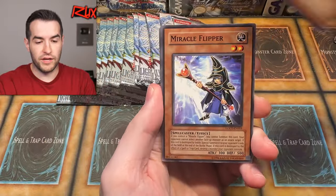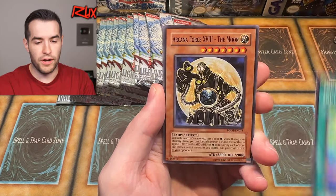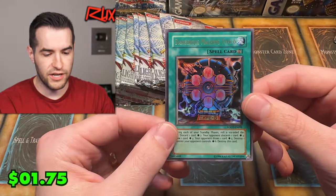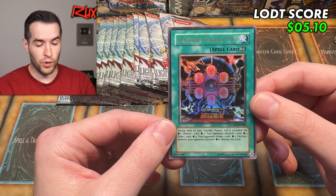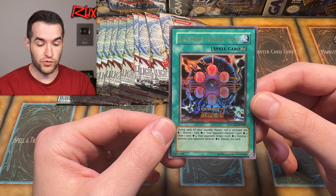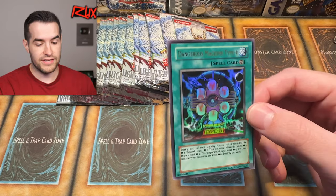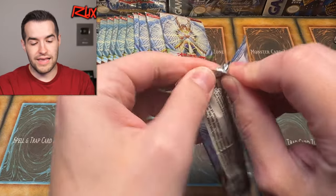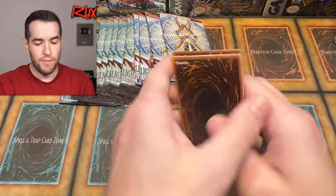Next European pack: Jane Lightsworn Paladin, Miracle Flipper, Goblin Recon Squad, Deformation, Limer Reverse, Spell Gear, Arcana Force 18 The Moon, De Fortune. And we got an Ultra Rare — Dangerous Machine Type 6! During each of your standby phases, roll a six-sided die: roll a one, discard one card; roll a two, your opponent discards one card; roll a three, draw one card; roll a four, your opponent draws one card; roll a five, destroy one monster your opponent controls; roll a six, destroy this card. That sounds like a completely worthless card, but it goes with the Arcana Force archetype that involves manipulating dice rolling and flipping. Did the Arcana Force archetype ever become relevant? I'm not really sure — probably not as a whole, but maybe some individual cards.